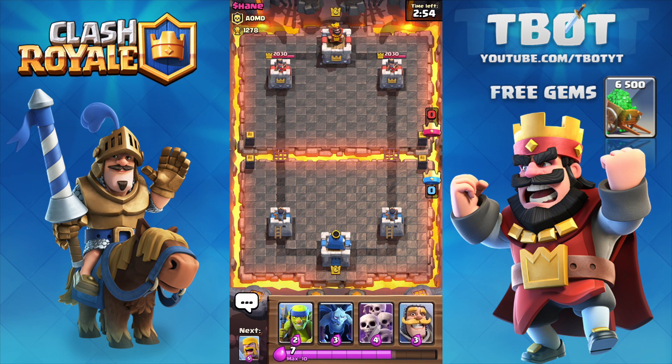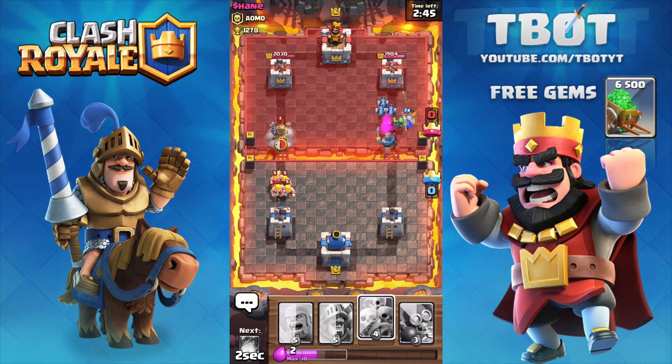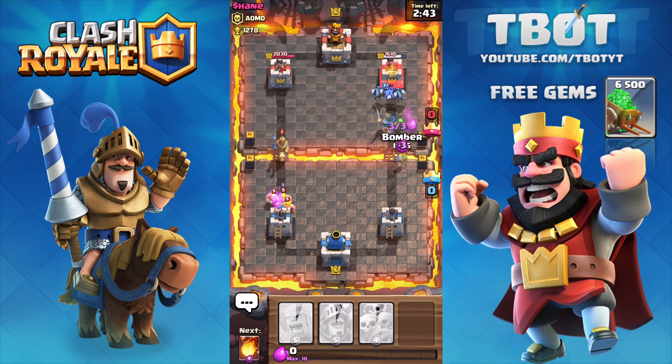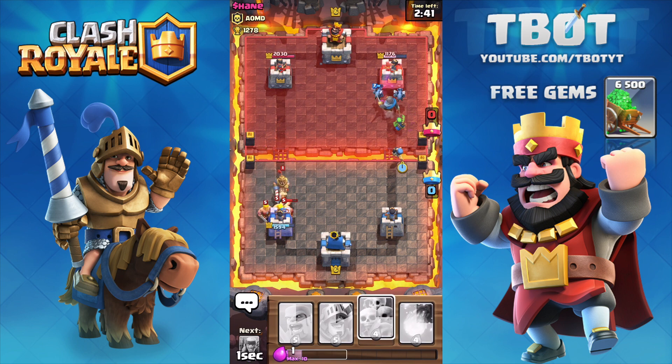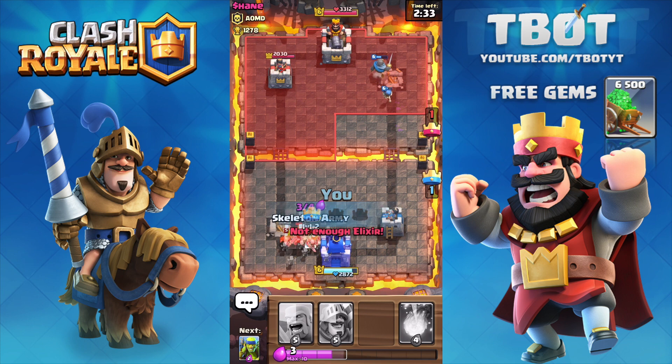The next troop getting buffed is the Royal Giant — damage increased by 20%. The Royal Giant's use rates and win rates are very low, showing he is clearly underpowered. They want to give him significantly more damage instead of boosting his hit points so he can fulfill his dreams of becoming a wrecking ball. Also, the Giant's damage increased by five percent — giving the Giant a bit more damage instead of hit points will make him a more compelling choice overall without making him more potent on defense.